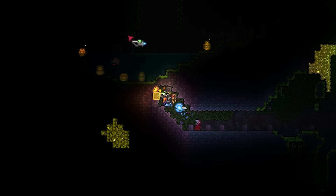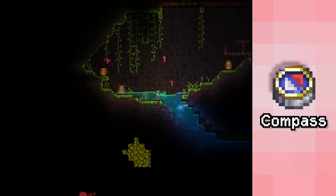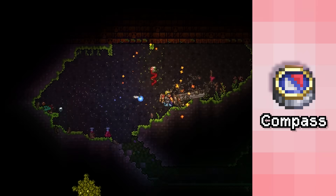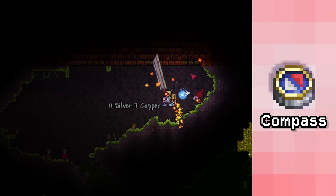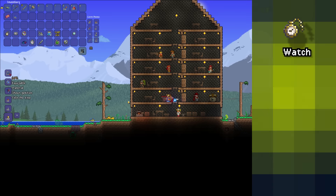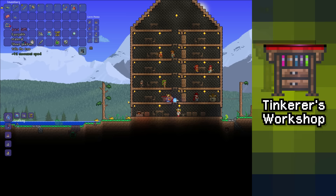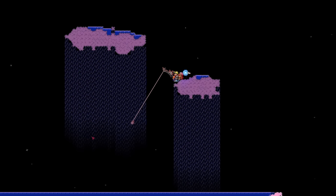And jungle bats. The last component you'll need for the GPS is the compass. You can find one by killing either salamanders, giant shelley, crawdads, mother slimes, piranhas, snow flinxes, and undead or armored vikings. Once you have the watch, depth meter, and compass, you can combine them together at the tinkerer's workshop to create the GPS.